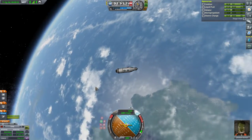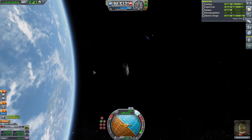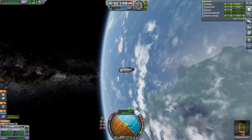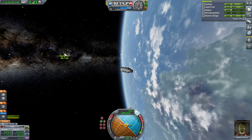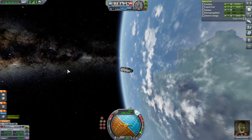Here is Jebediah's ship. I thought it was over here somewhere — it came out of zoom. Should be behind us. There it is — Kerb Lab. Kerb Lab 1 has the last two remaining Kerbals in space.